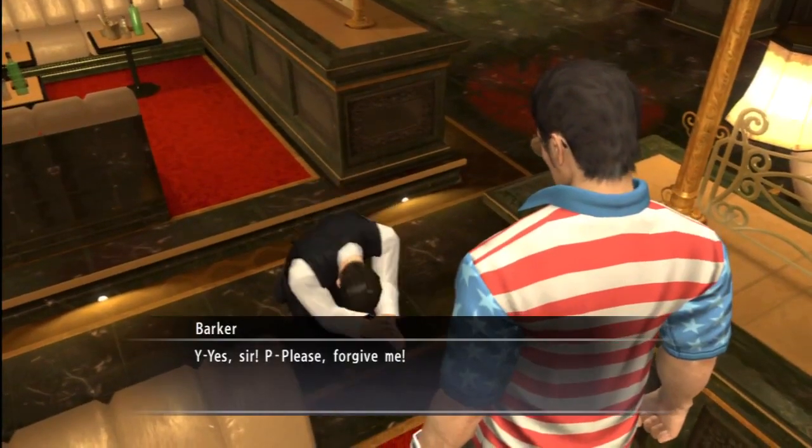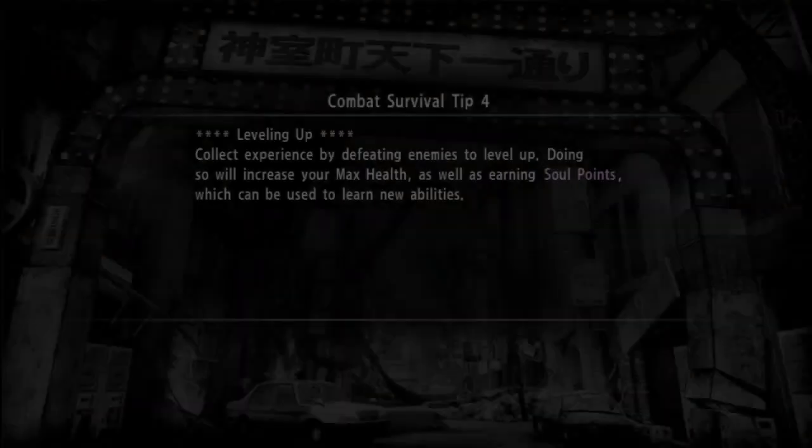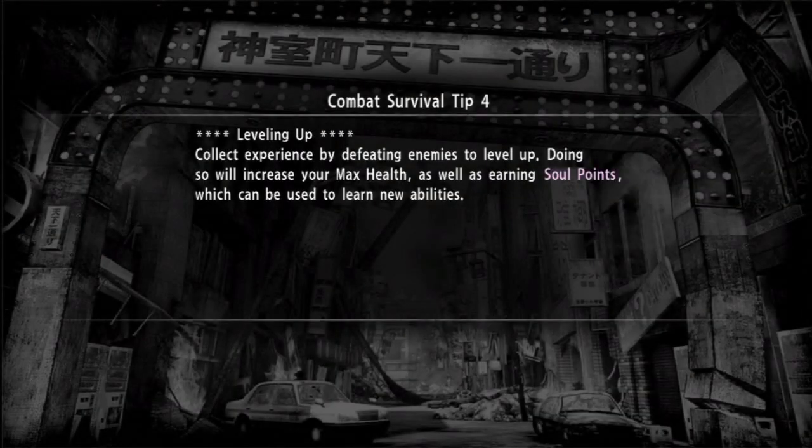Kiryu's not taking that. You don't talk that way to a man in a USA flag t-shirt in Tokyo, Japan. On the loading screens there, you'll see some combat survival tips. These will come up at random throughout the game as you go through.